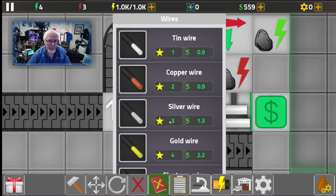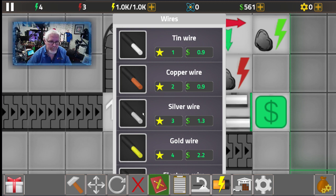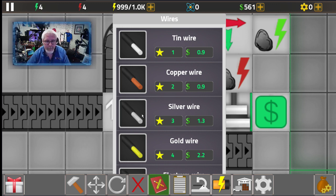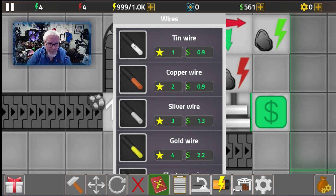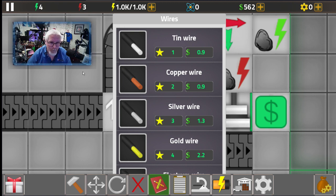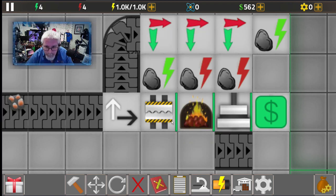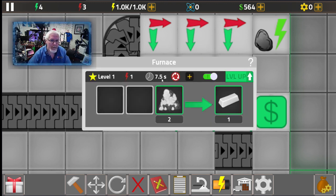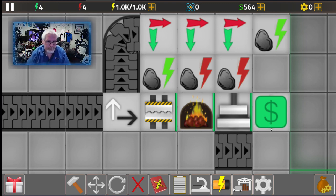If I go to make wire instead, I can only make tin, copper, and silver wire. But that's not what we have — I can't make iron wire, and copper requires level two. So all you can make right now is tin wire, and that's not great. I need to make money with everything coming in. With plates, everything can go through at 7.5 seconds, so let's go make some money.